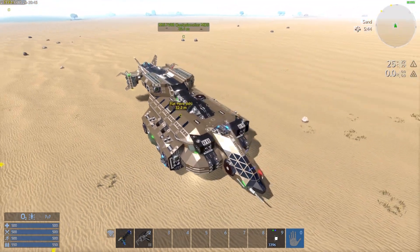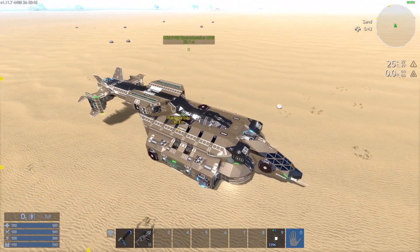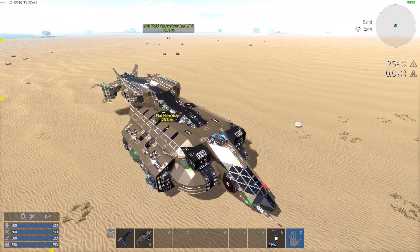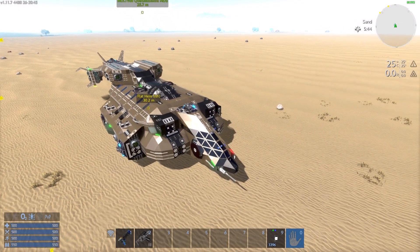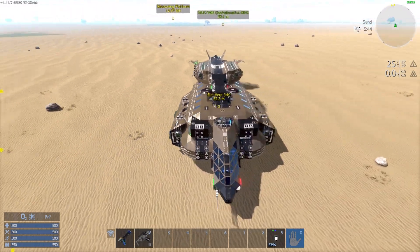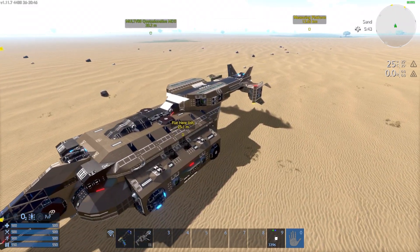Now let's address the elephant in the room. It is based upon the Cheyenne Utility Dropship from Aliens — there's no getting around it. As you can see by the images found on Google, it is based upon it. Full disclosure, the Quetzalcoatlus does look more like the Cheyenne than I actually intended.